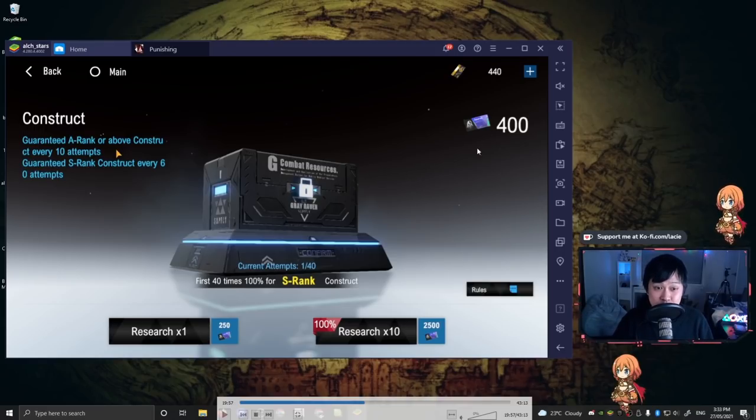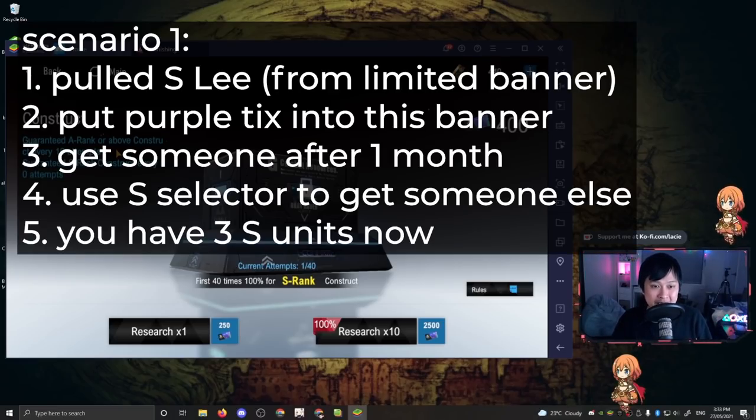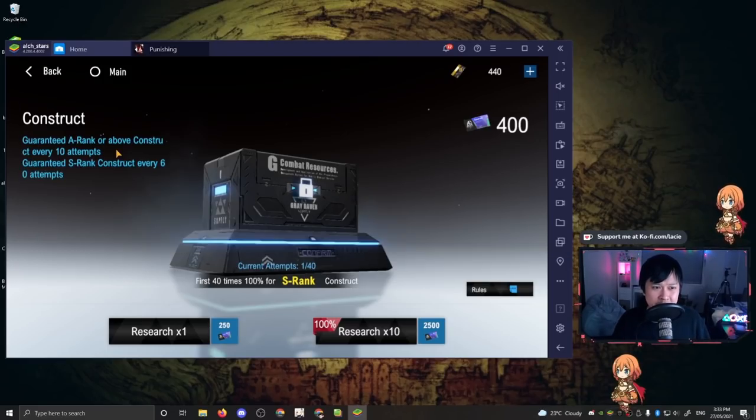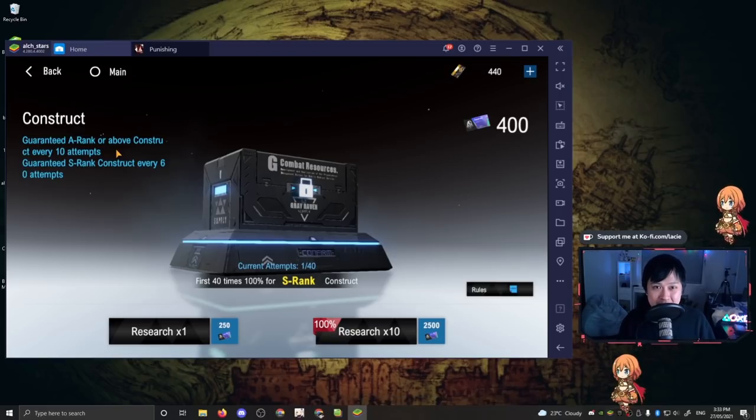However, clearing the beginner banner with only purple tickets is going to take about one month. That means you can only use your S selector after one month because you'll want to see what you get from there first so you don't get a dupe. For example, if you pulled S Lee from the limited banner, you dump purple tickets into the beginner banner for one month, then get say S Kamui, and then go to the S selector and pick someone else. The downside is you're not playing with optimal units immediately, but it's the greediest option because you save black cards for the limited banners.